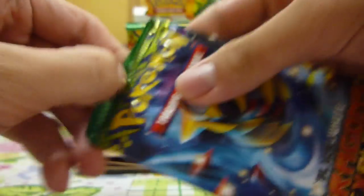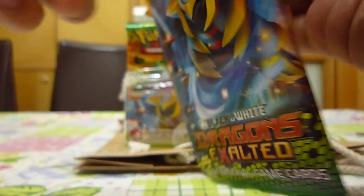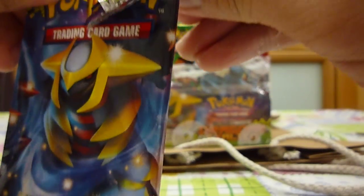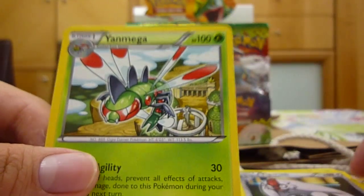Shining Giratina. Really don't know what to expect in this set — just hoping for some shinies or full arts that I don't have. So we have a gold card. We have a Durant, Maractus, Roserade, Spheal, Gothita, Greed, Magikarp, Hoppip, Fletchling, and a Yamask.